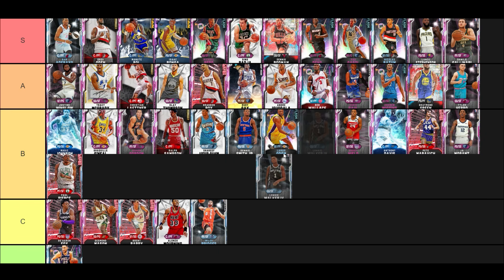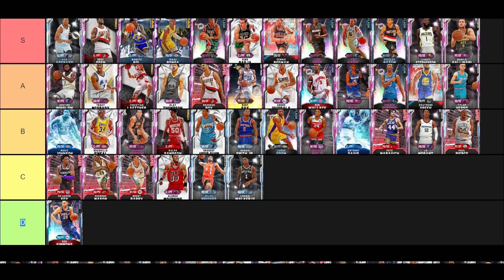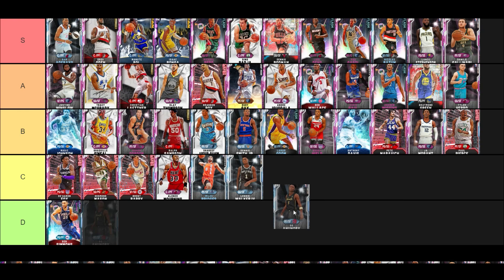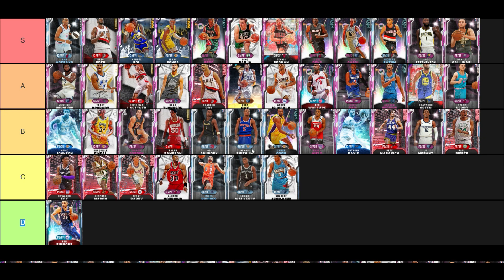Lonnie Walker — has Thon Maker's animations and Michael Jordan animations. They give him the ability to bully, bump-seal, hit the ball on passes, and get hot like Jordan does — his takeover is incredible. He's a lower-tier card here and I'm putting him C tier. OG Anunoby — he's one of the best defenders and finishers at the rim. His release is not great — it's not slow, I just don't like it. For 10 to 20k every day though, why not?